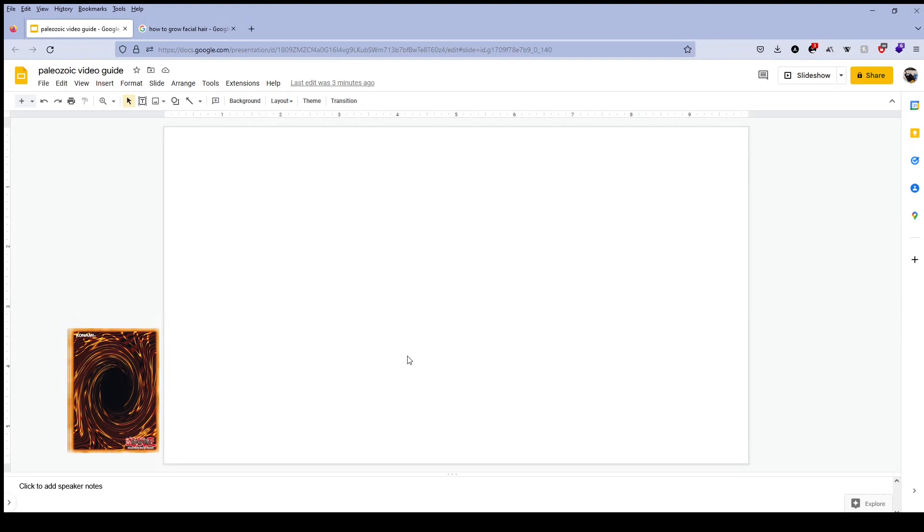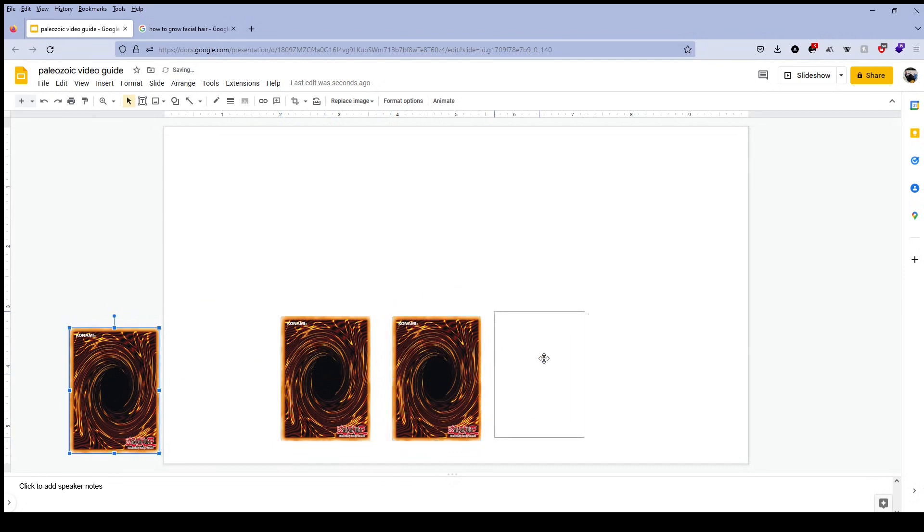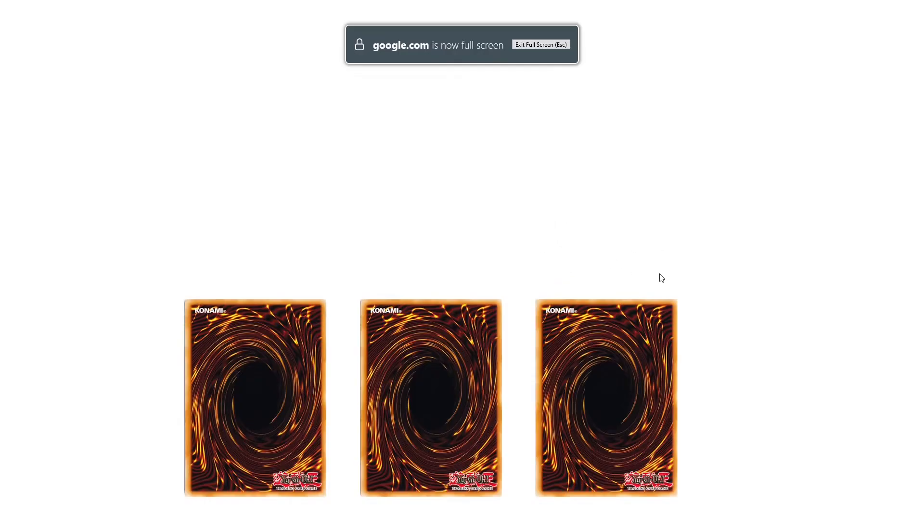Let's try it out in a duel. So this is duel time — I'm gonna set 3 and pass. Let's see what my opponent does against this very powerful hand.